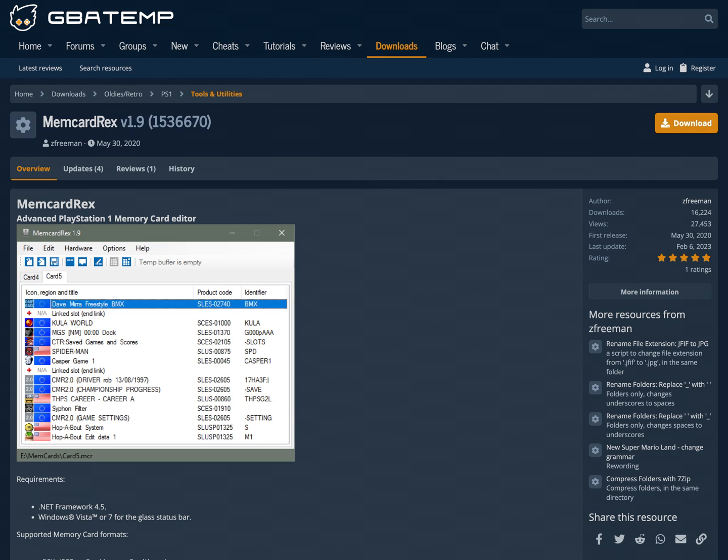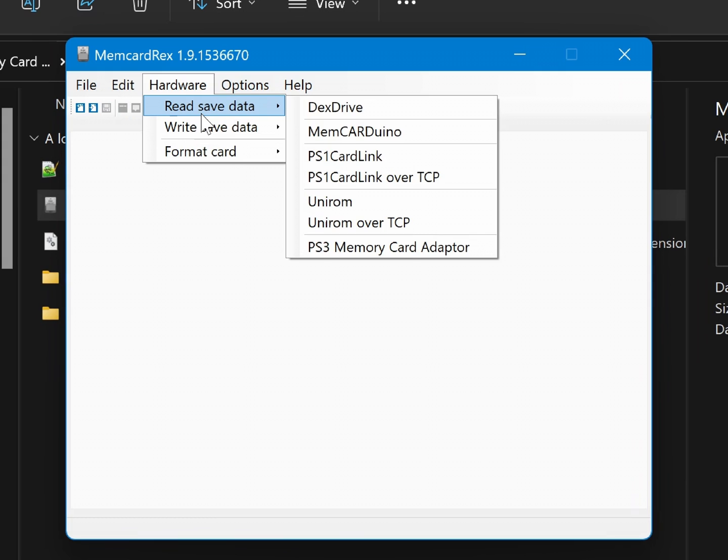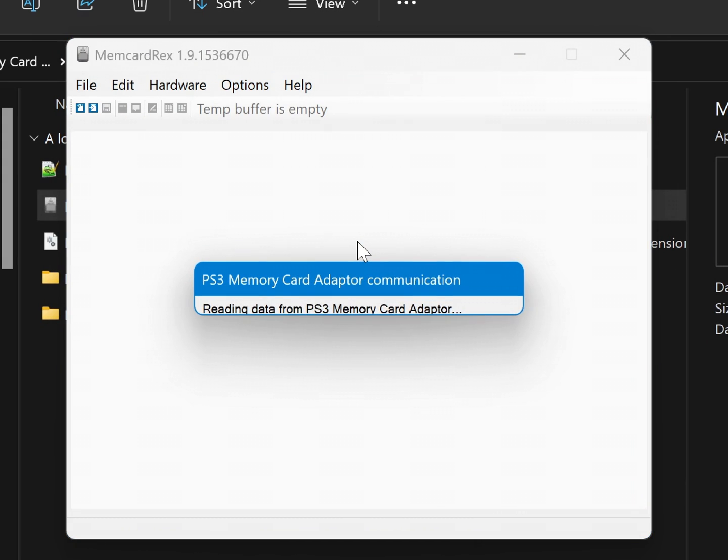Now, if you have another device to access your memory cards, or you want another option, you can also use the Mem Card Rex program from Z Freeman or Shindo XT on GitHub. This one works similarly, just looks a little different. You can open virtual memory card files and manage them, or click Hardware and read from a variety of devices.